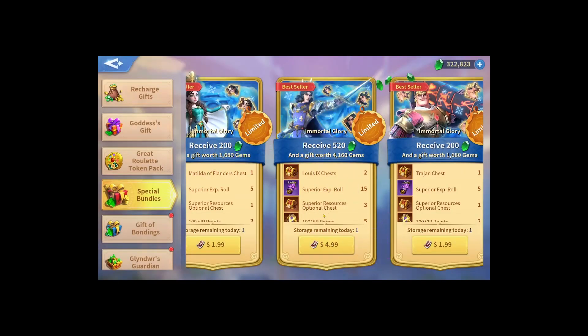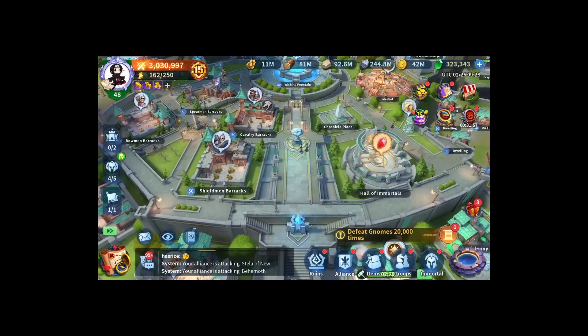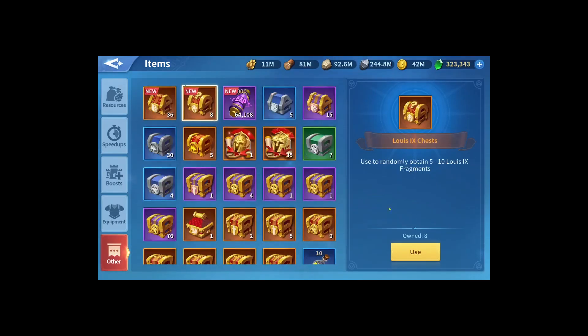The final five-dollar package gives you two chests. So in total: one chest with the two-dollar package, one chest with the three-dollar package, and two chests with the five-dollar package - that's an average price of two and a half dollars per chest. The total amount you need to spend to get all the immortal fragments is around 300 dollars or equivalent, though it may be higher or lower since the fragment drops are random.